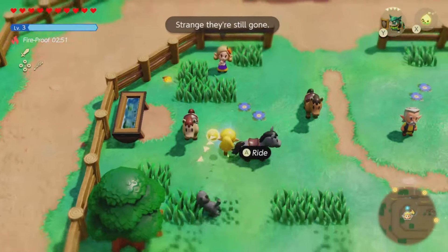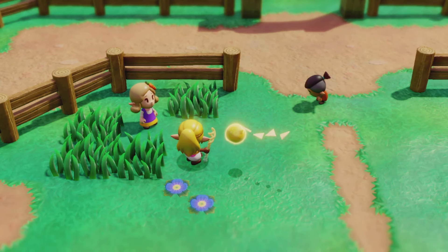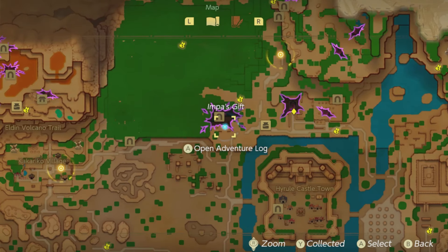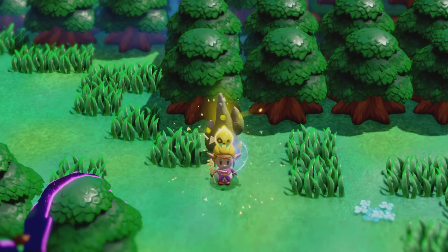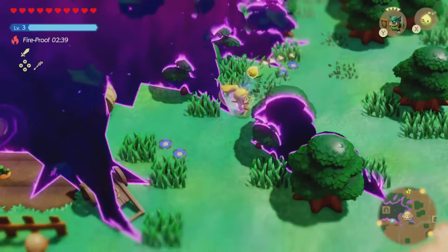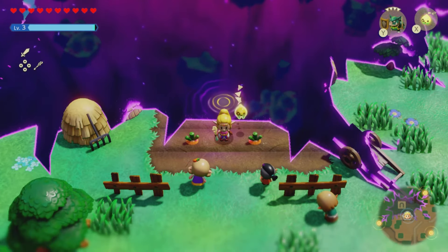The first part of the side quest requires you to head over to the ranch and speak with this girl. She'll tell you that your horse isn't here, but there is a solution. Look at the map and open up your adventure log under Impa's Gift — they pretty much point you in the right direction. It's just due south of the Mysterious Forest.